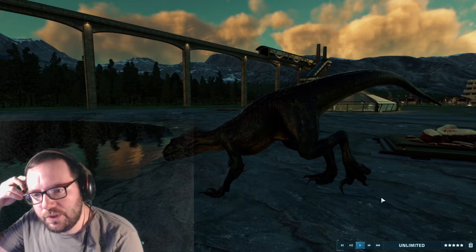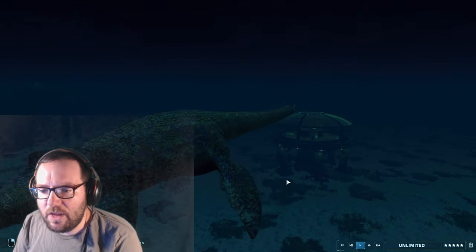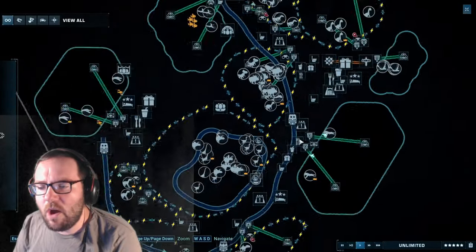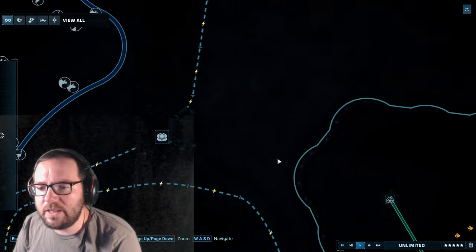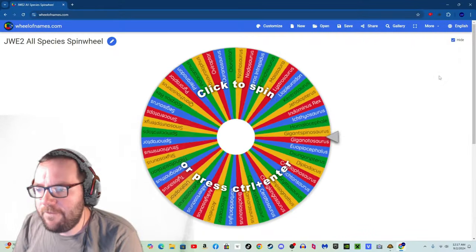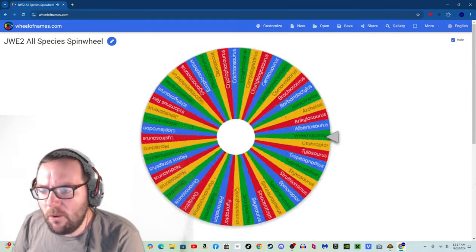We managed to get 10 more creatures — like the Indoraptors, we got two of them, and the Elasmosaurus from last episode too. Really cool creatures. If you enjoy this series, make sure to leave a like and subscribe. Without further ado, let's begin adding more creatures. We have 52 specimens left and we'll do this three more times until we're down to 22 species.